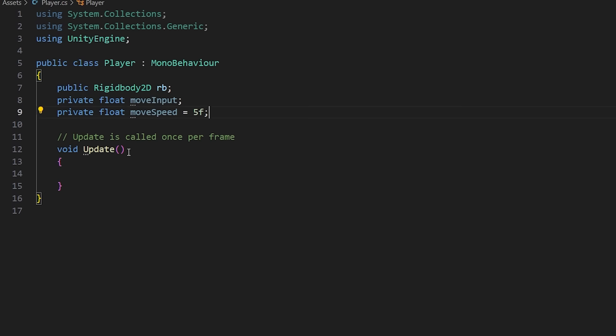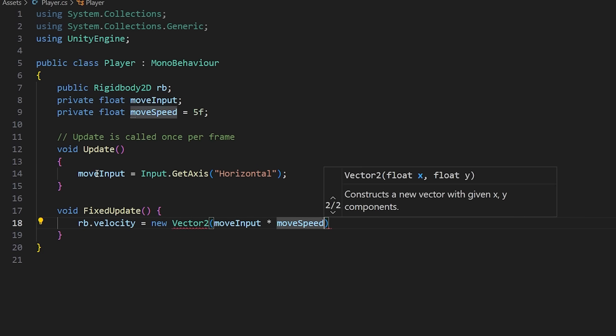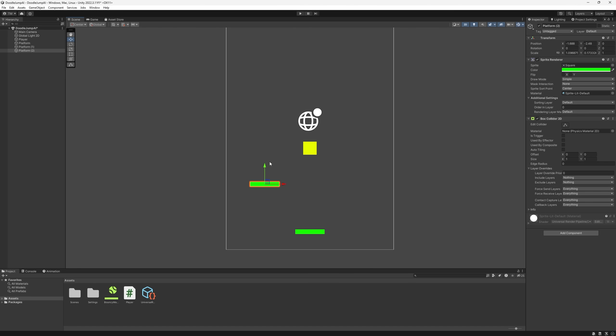Green rectangle. Put them all together and we have a box, we have gravity, and we have a green platform. I am truly a spectacle when it comes to game development. Time to add some movement code to our little box, and also let's add a few more platforms to make our dude bounce.